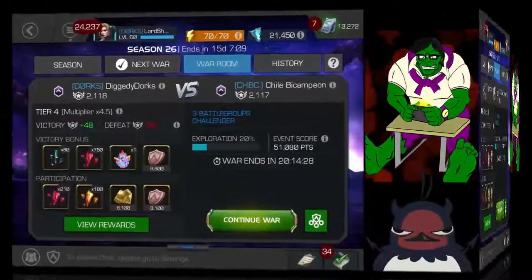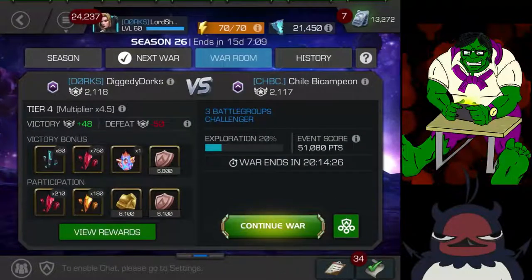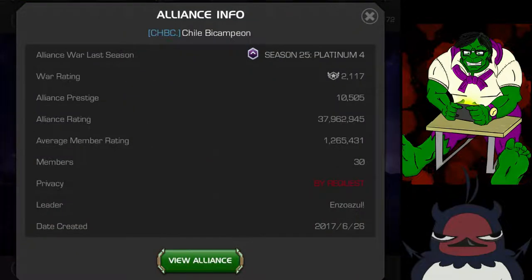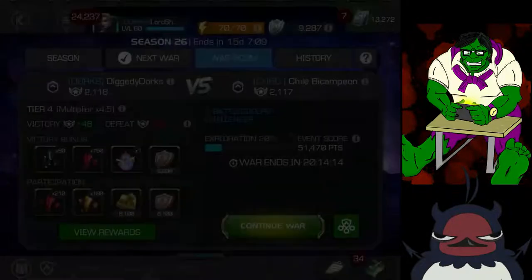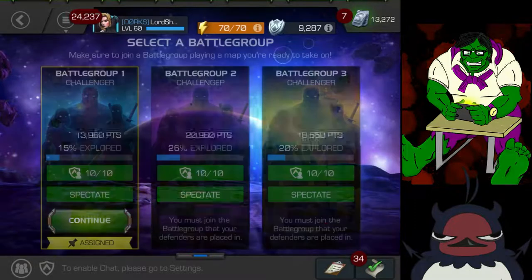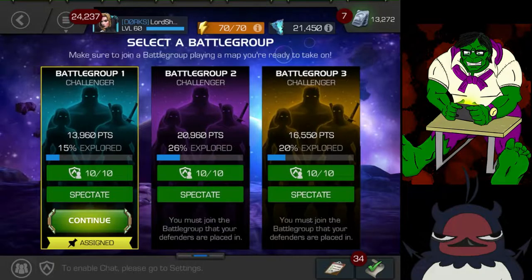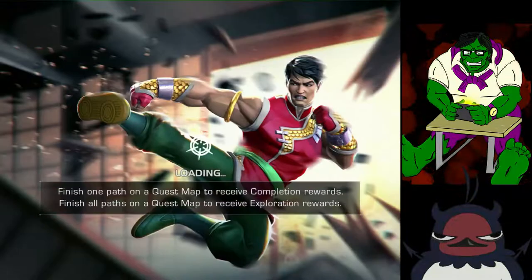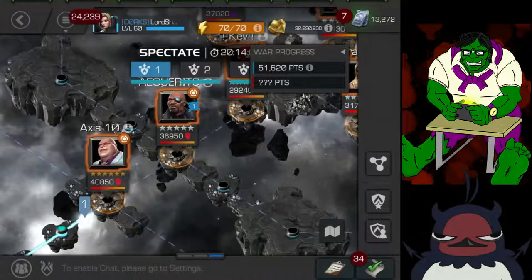Hey everyone, Shadow here and welcome to another Marvel Contest of Champions video. This is the sixth war of the season, season 26, and we're going up against an alliance called Chile by Campeon. We are going to scout out my paths and the minis and formulate our attack.